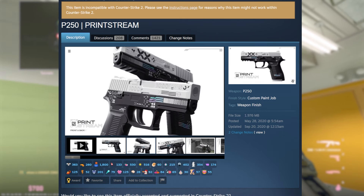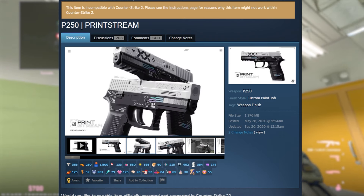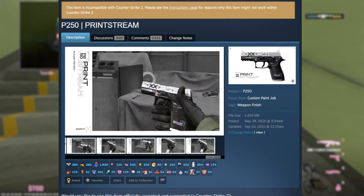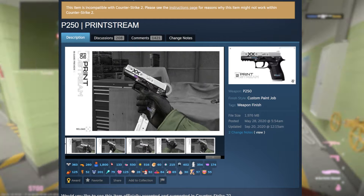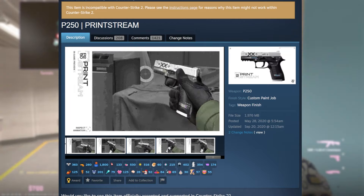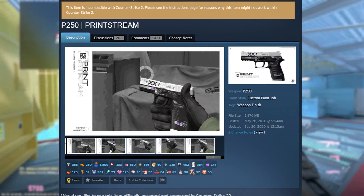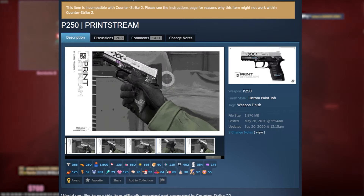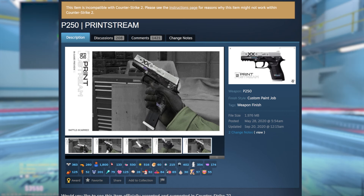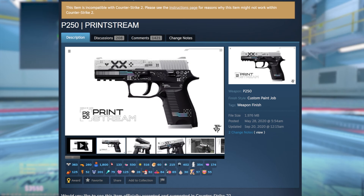Last but not least for the Printstream collection, here is the P250 Printstream. I actually like this one more than the AK because it has more color on it. While the Printstream skins are mainly black and white, the P250 Printstream has some pearlescent strips with color that add a lot to the gun. I would be super excited to see this in the game, but it looks like it will probably never be added.